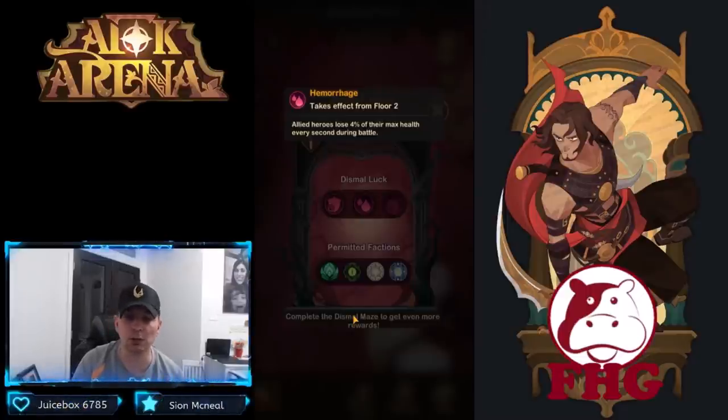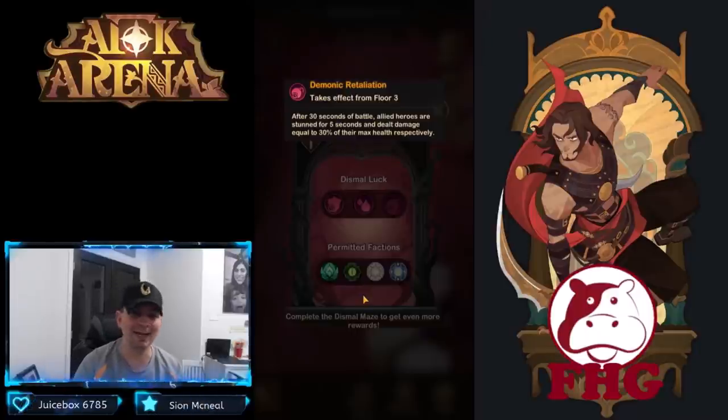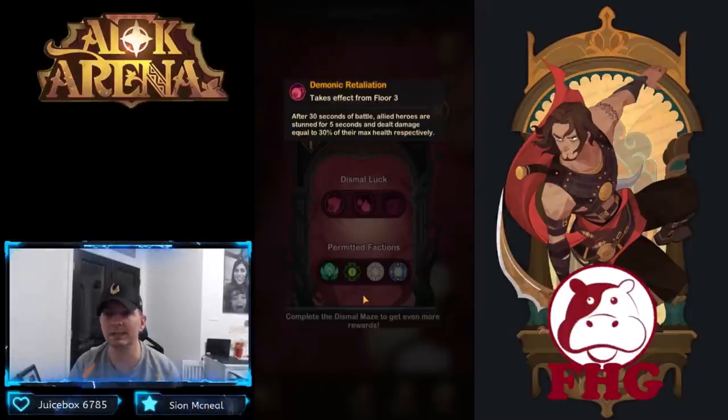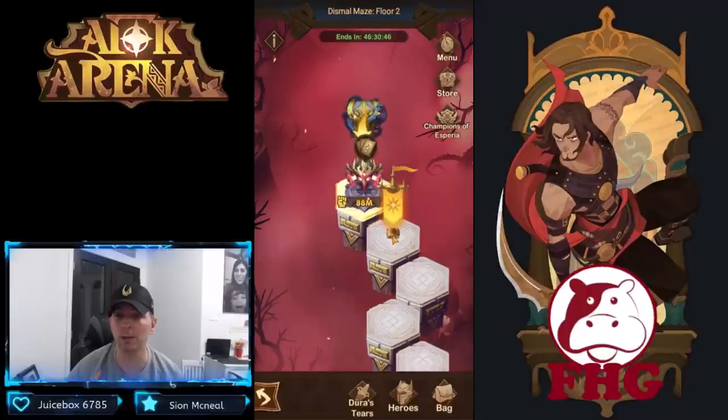You need a lot of support heroes here — Sordis works wonders with his healing ability, Taylene, and even Namora or Silas. You're very limited in which heroes you can bring. To top it off, after 30 seconds all allied heroes are stunned for five seconds and dealt damage equal to 30% of their max health. So for the first 20 seconds you can't kill enemies while losing health, then at the 30-second mark you get stunned and lose 30% health — absolutely crazy. This has been the most challenging Dismal Maze I've ever done.